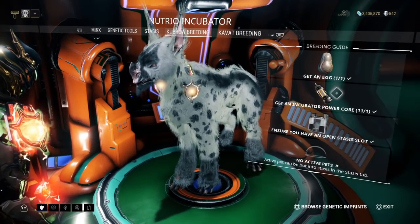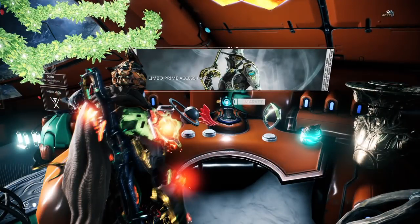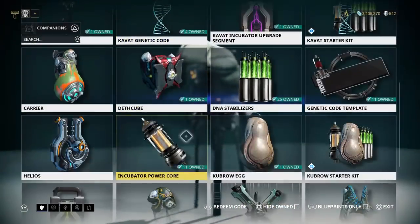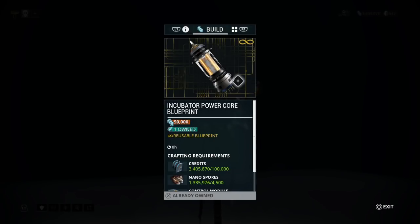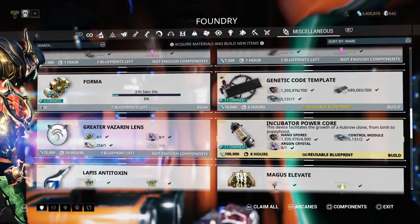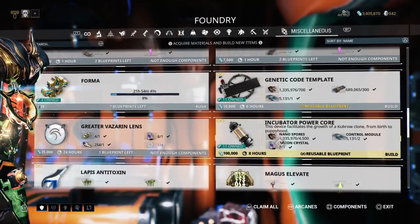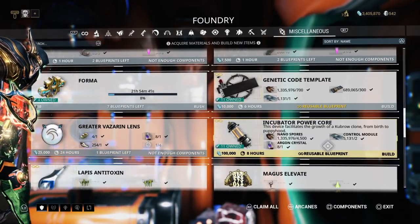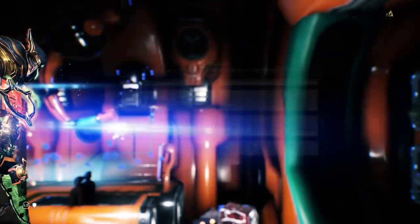Next up are incubator power cores — you need one for every single breeding, every single time. In the market under the companion tab, you can buy them for 35 plat each, or buy the reusable blueprint for 50,000 credits, then craft them in your foundry. Keep in mind each build costs 100,000 credits and requires argon crystals. So if you have argon crystals and nothing to build, incubator power cores are always a safe bet.